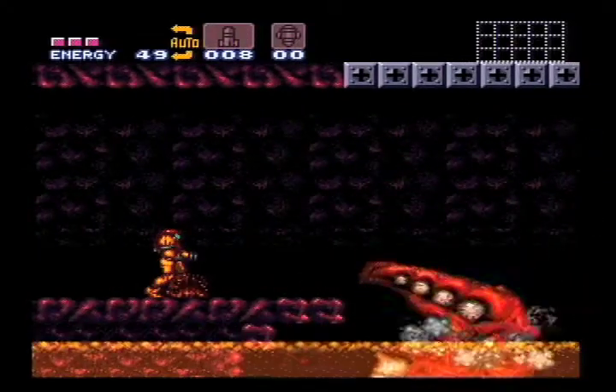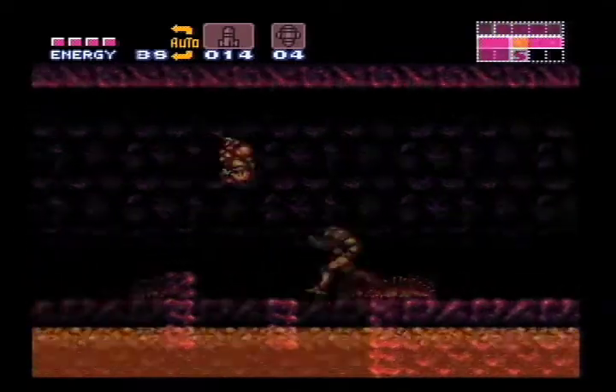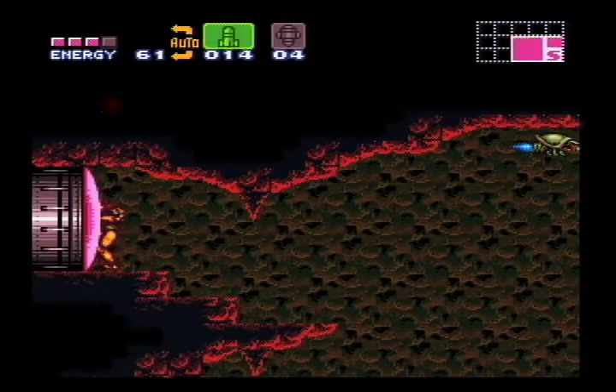After you take out Krakmeyer, open the next door and get a dashing start. Once the speed booster is active, crouch down to start the shine spark. Jump up and hit left and you'll shoot out the open door across the next room. Open that door and you'll have your power bombs.